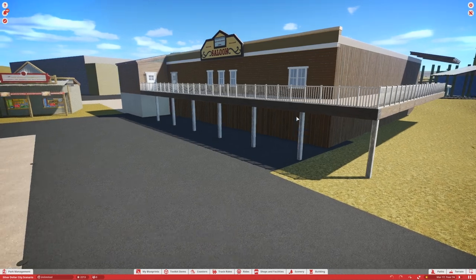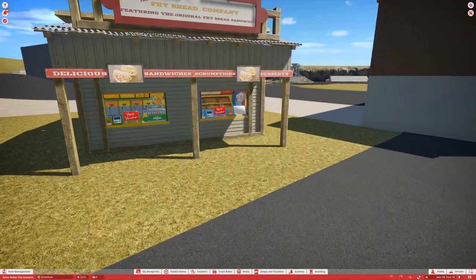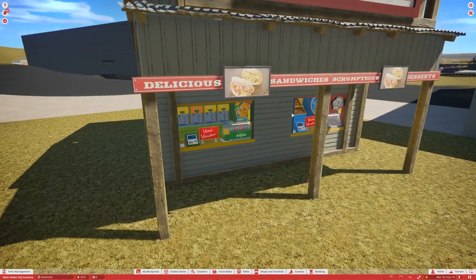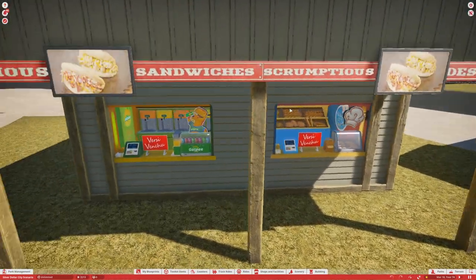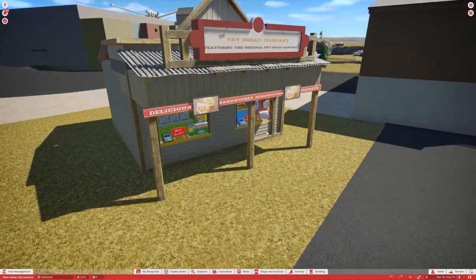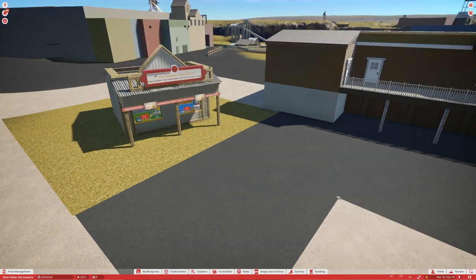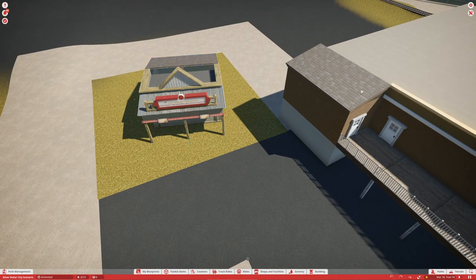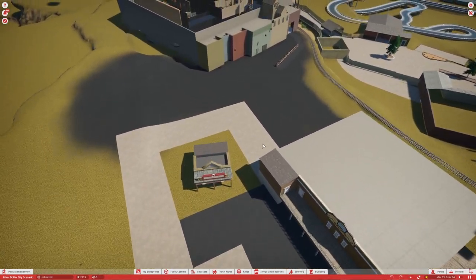Over here in the back section at the bottom of Hill Street, we have the Silver Dollar Saloon that we started on — we did some slight details on it. We also have the Fry Bread Company, which sells some fry breads and sandwiches that are really good in real life. It's not completely exact but I'm pretty happy with how it turned out — it's a nice little small building.